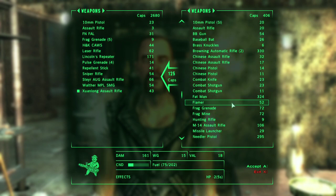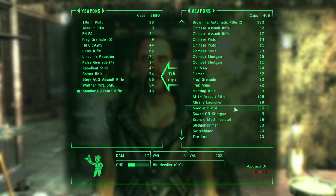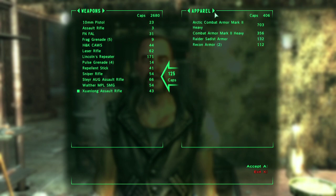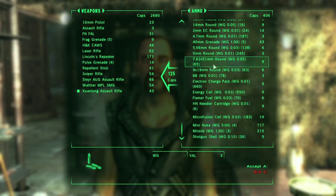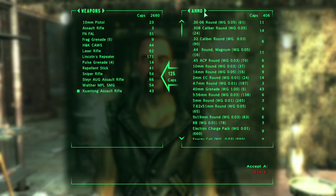Combat shotgun. Needler pistol - what is that? I think that's from Wanderer's Edition. Does he have any schematics or something? Combat armor Mark II heavy. Arctic combat Mark II armor heavy - that's expensive. Microfusion cells - he has a ton of those. That's all he has - he doesn't have any schematics.